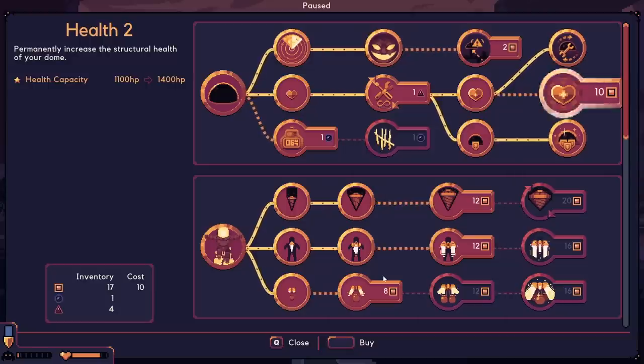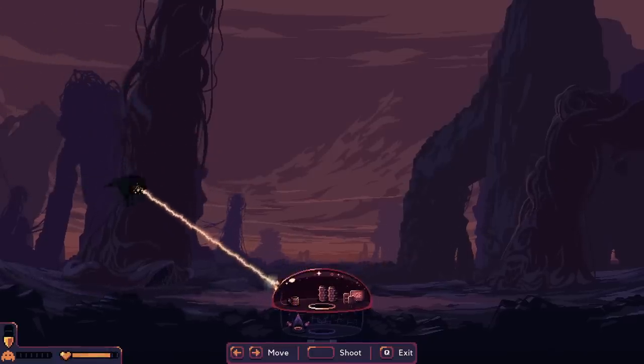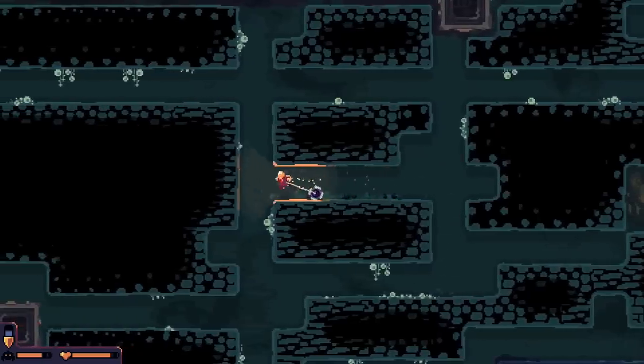Let's get some more upgrades - a swivel head laser is interesting, but I don't think I need it. Let's get another health upgrade for the dome. Now let's take out all the things very quickly so the shotgun can turn to more important matters. They're all coming from the same side and there's no flyers. Oh, there's one - go get them! I'll take this one, then you can help me.